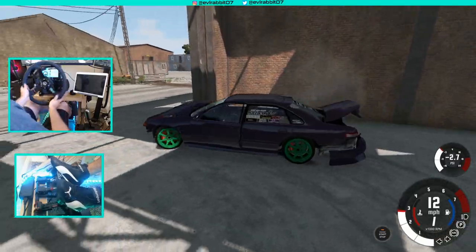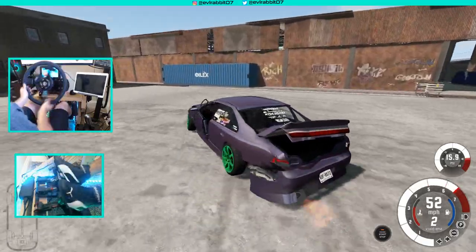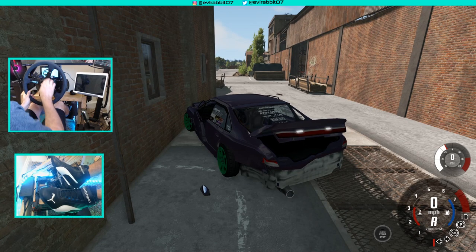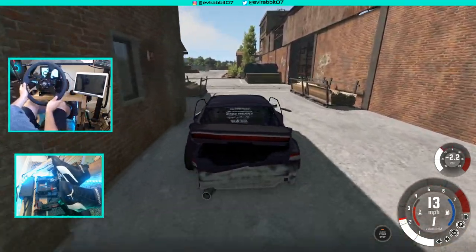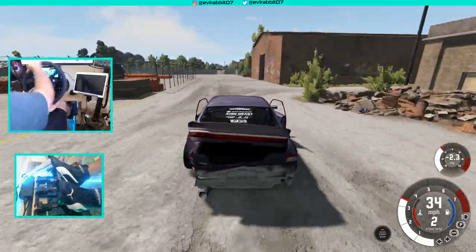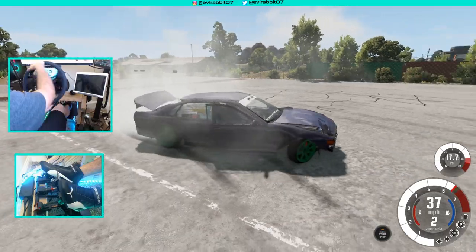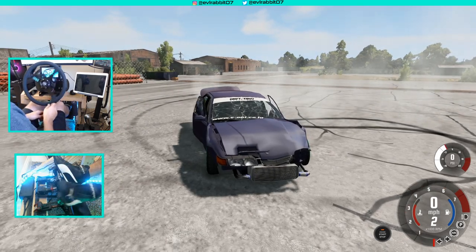Definitely gonna take some getting used to. If you guys have some good mods or anything, let me know down in the comments where to get them. We just need to get rid of the bumper and our mirror. Keep stalling the car — surprised this car is still running and somewhat controllable. We have no full control of this car, so I think that'll do it here for this episode of BeamNG Drive.